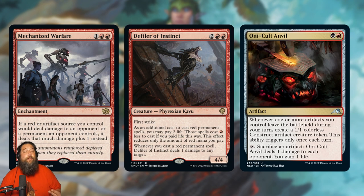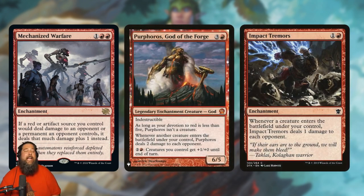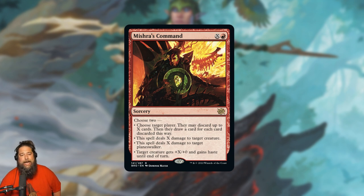Mechanized Warfare also boosts Defiler of Instinct pings, makes Oni-Cult Anvil hit for two instead of one, and in historic or pioneer pairs incredibly well with Cavalcade of Calamity or Torbrand. In Commander, the best home is probably Purphoros — every creature ETB hits for three instead of two, which burns the table ridiculously fast. My main concern in Standard is whether enchantments stick around long enough, since we've seen Riveteers Ascendancy struggle to stay on the battlefield, but if it does stick, it's probably going to win you the game.